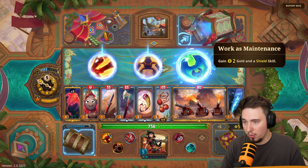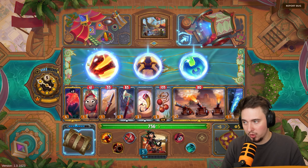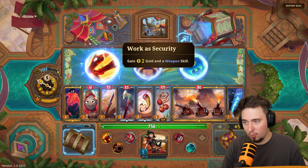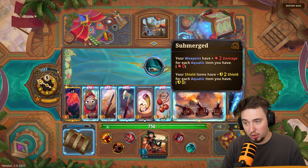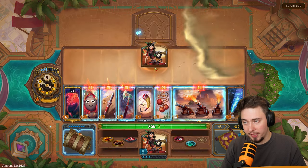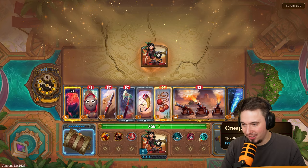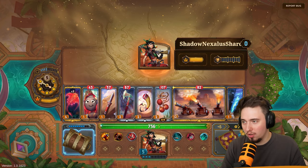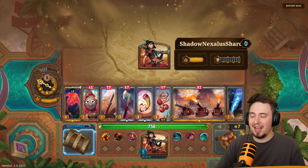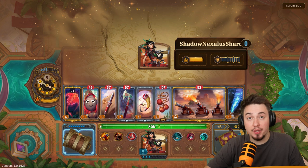We're at the docks earning some coin — that's exactly what we want. Options: gain two gold and a shield skill, gain two gold and a tool skill, or gain two gold and a weapon skill. Let's go weapon skill! Our weapons have plus two damage for each aquatic item we have — we have one, so that's plus two.